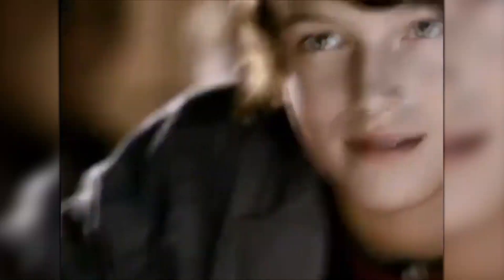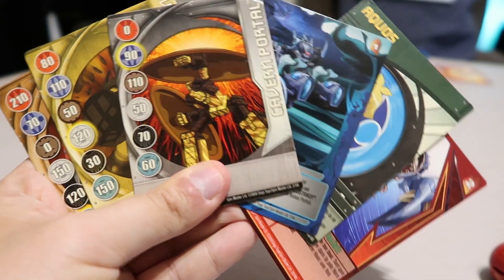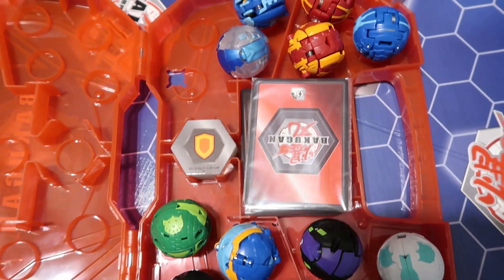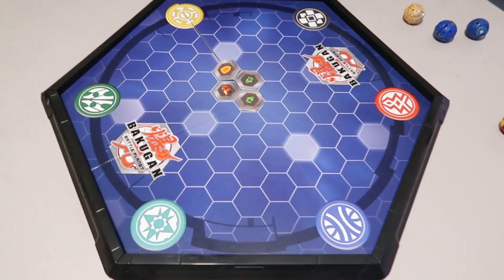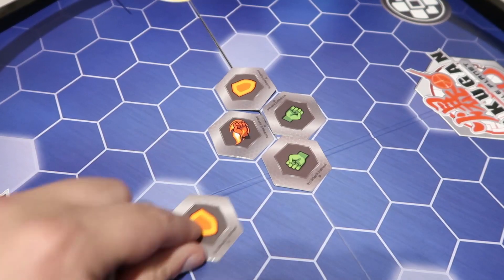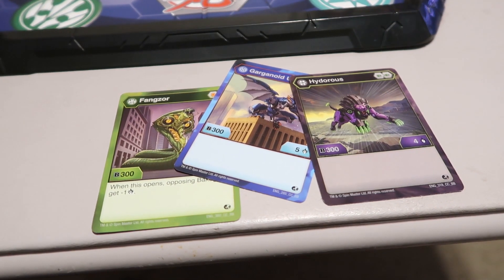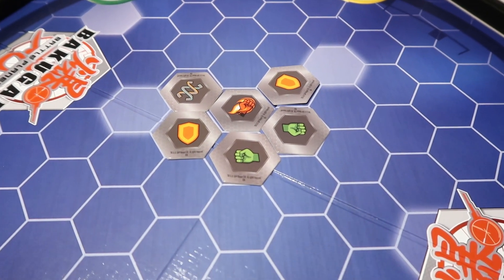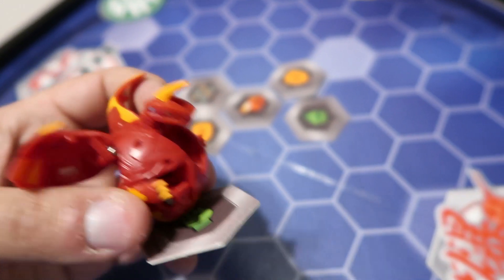How you play the original game is that you have three Bakugan, three ability cards, and three gate cards — and all you have to do to win is win three gate cards. But the game completely changed with Bakugan Battle Planet, which is pretty much a reboot. For the card game, instead of gate cards you use these little hexagon chips, and instead of three ability cards you use 40 of them plus three character cards.